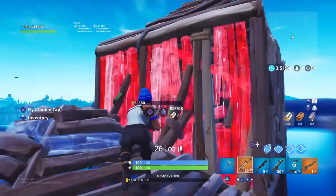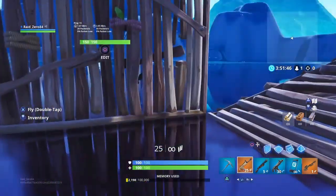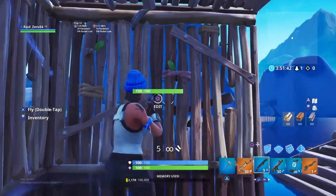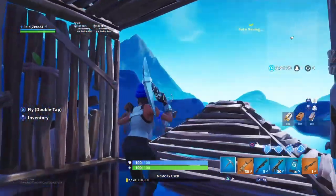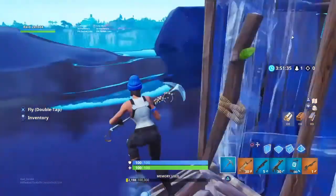If you get a one-by-one, you go on the angle of the pyramid like that and you can get in. Then replace the wall — they won't realize because they've got their building menu out — and then you can shotgun them and they'll be dead. So yeah, moving on to the next tip.